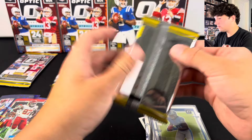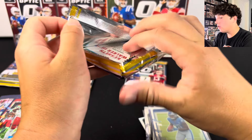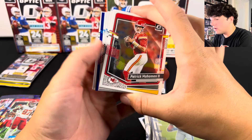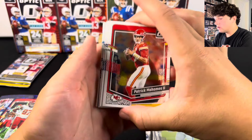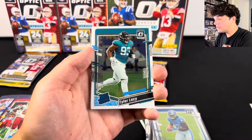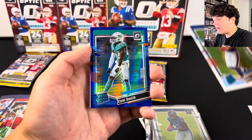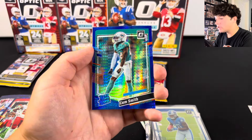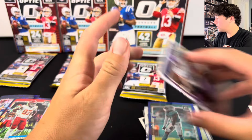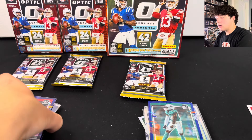We got a Blue Hyper in this one — Alec Pierce, Tyler Lacey, and Dalton Kincaid. Not bad. Cam Smith on the Blue Hyper — I mean, that's not super terrible, but definitely not what we're looking for. We are down to the last packs on the Blasters.